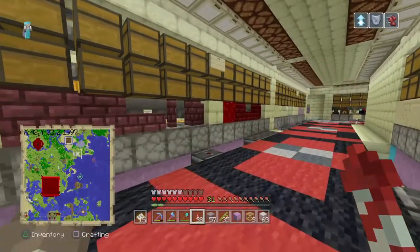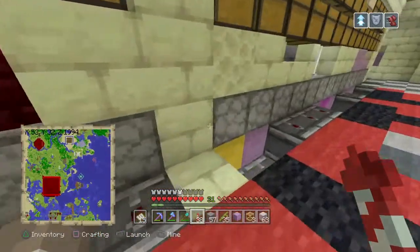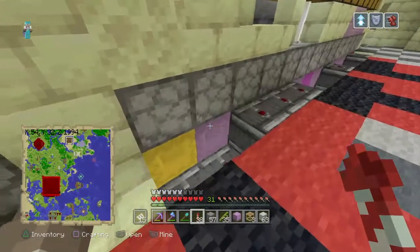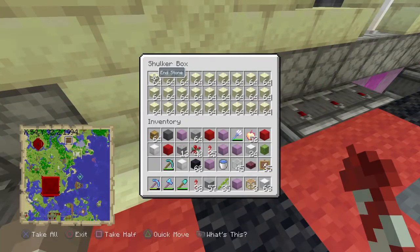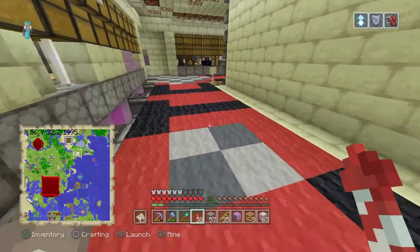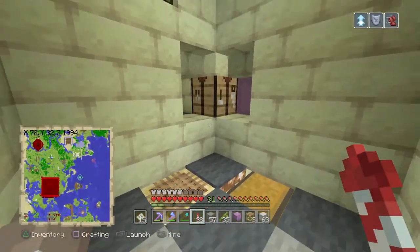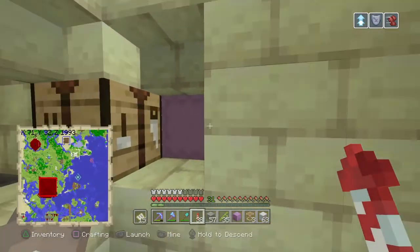If it's something we need massive amounts of — say grabbing some end stone — we can just go in here, grab a full shulker box and off we go. Or if we just need a single stack or a partial, we grab it out of the shulker box.